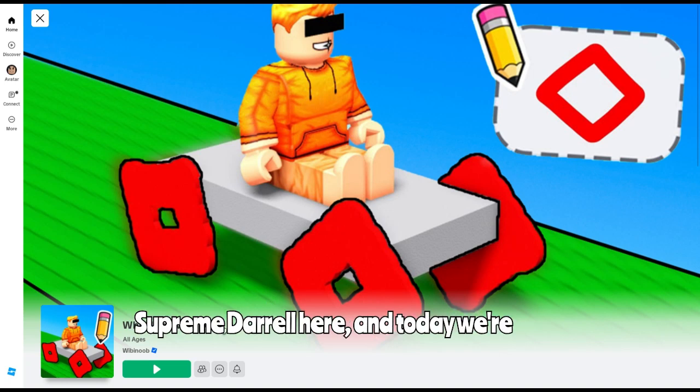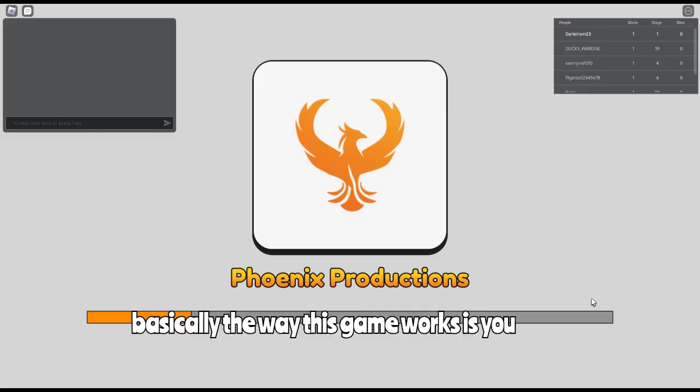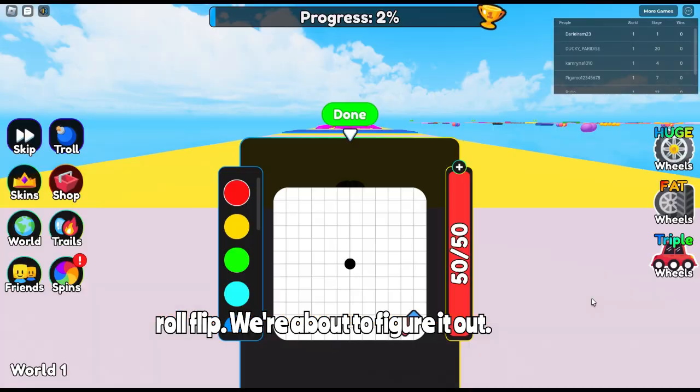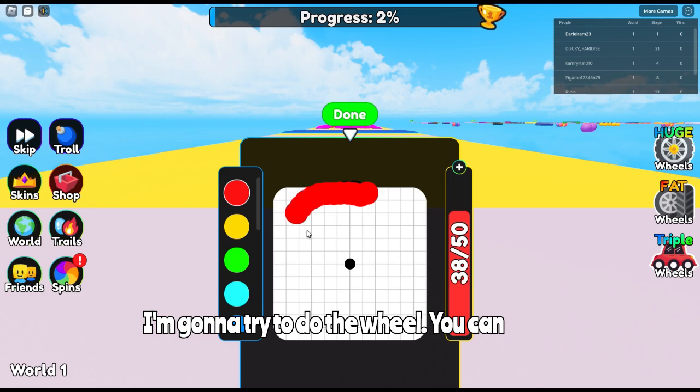What's going on everybody, it's Supreme Darryl here and today we're playing Wheel Drawing Obby! Basically the way this game works is you draw the wheels of your car and you do the obstacle road. We're gonna go with the color red right here and try to draw the wheel — see how it turns out.